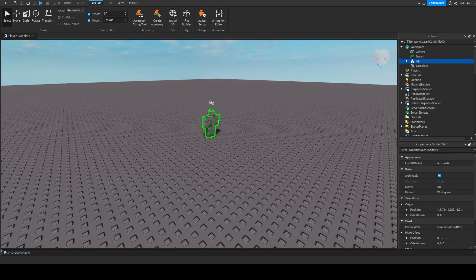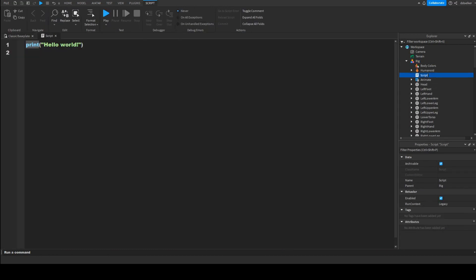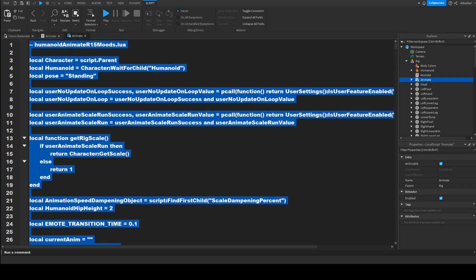For simplicity I'm going to be using a block rig. Now we want to insert a script and rename it to 'animate'. Then go into the already present local animate script.